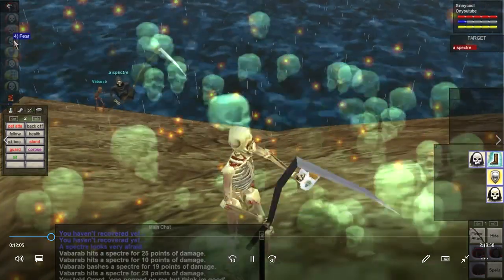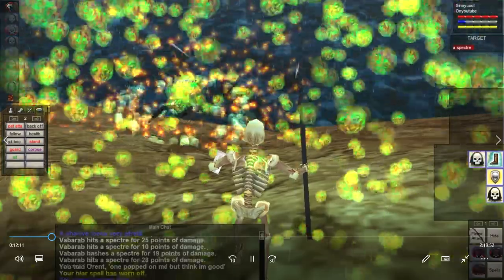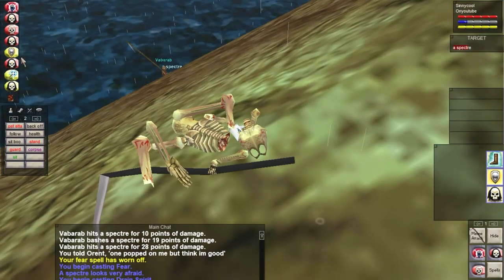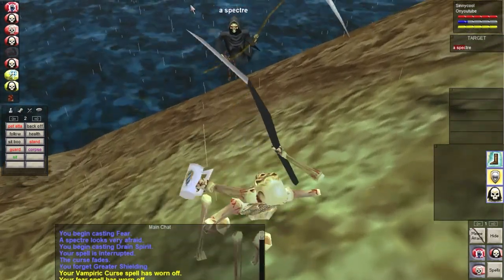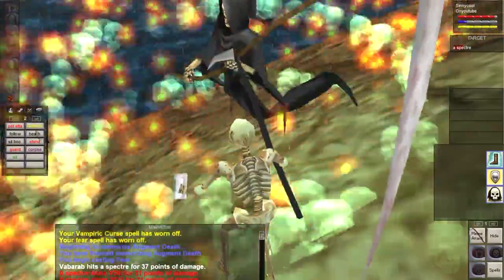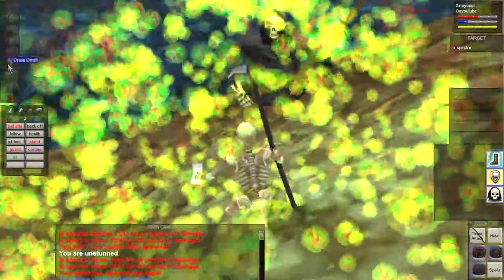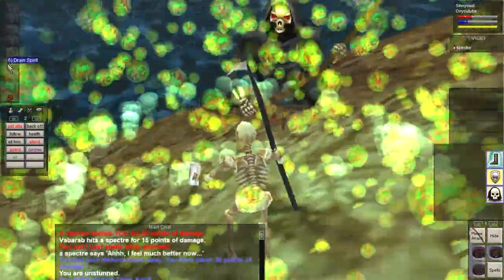I'm killing the first specter and Orant is coming to join me. Just getting a feel for it — fear-kiting the first specter, which is a pretty decent experience and plat camp for this level range. In the previous video I showed the druids, which is really good for plat from like 35 to 40, and the toll guards which are really good for experience. I'd say this camp is good from 37 to 42, maybe even 40 to 45.